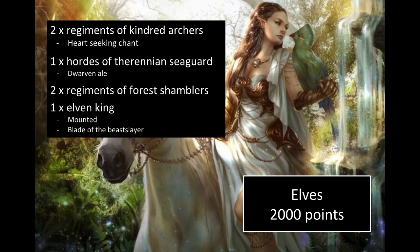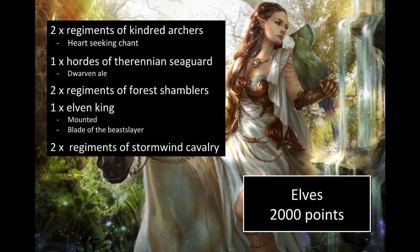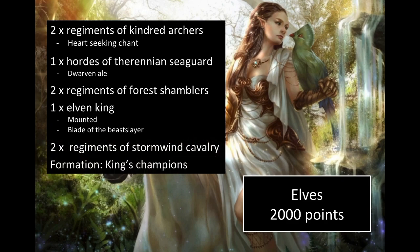One Elven King, mounted with the Blade of the Beast Slayer, and two regiments of Stormwind Cavalry — this is the new formation called King's Champions. It gives the cavalry Fury and gives the king hitting on a two-plus, which is ridiculous. With Blade of the Beast Slayer, he hits large infantry, monsters, and large cavalry on a two-plus and damages them on a two-plus due to Crush 2. He's a guaranteed four or five wounds a turn — he's a beast.